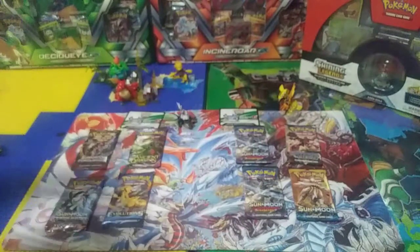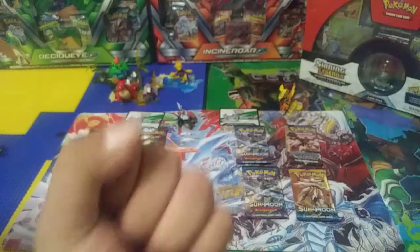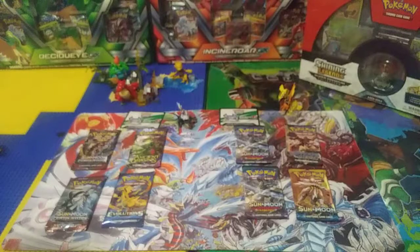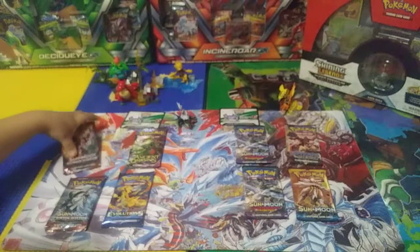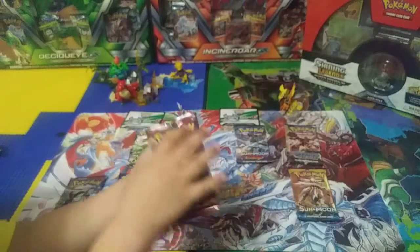Put Silvally next to his friends. Tapu Koko is back again — we have so much Tapu Koko on the show, we need to pull a full art one. We've already got like five, and if we get to a hundred subscribers maybe someone else will get one. Today on this box battle, let's get started! Which pack do you want to lose with first? You want Crimson Invasion? Okay, we'll go Guardian's Rising.